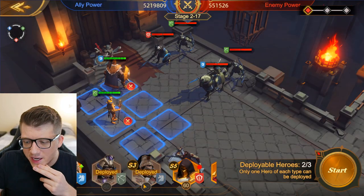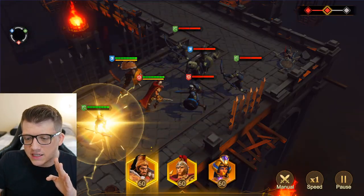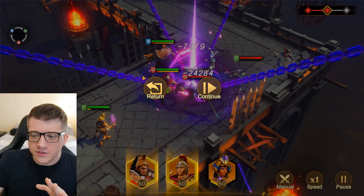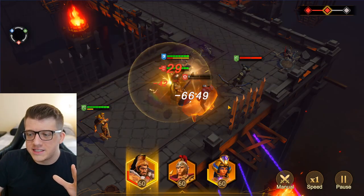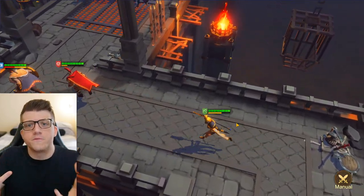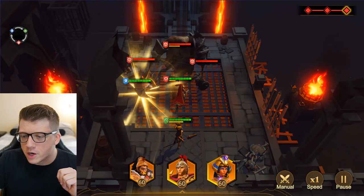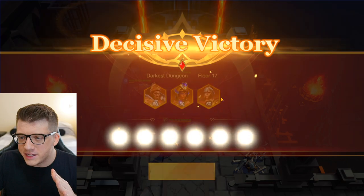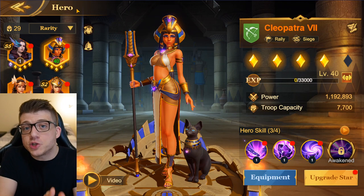Now let's test Cleopatra, Hannibal Barca, and Julius Caesar. Cleopatra's active skill creates an AOE circle around enemies and purple chains come down to strike everything in the center — absolutely sick. Caesar's skill provides a powerful buff for all allies with a blue circle forming around the heroes. And Barca's skill spawns a literal elephant that smashes down on the enemies — very cool. Cleopatra's is the coolest of the three but that elephant was actually sick.